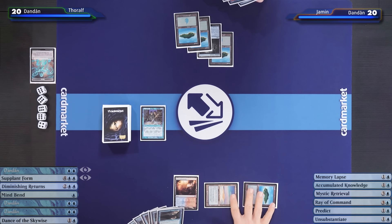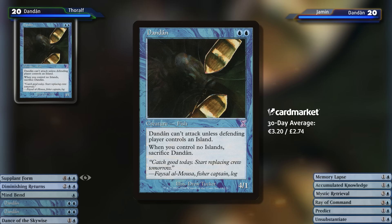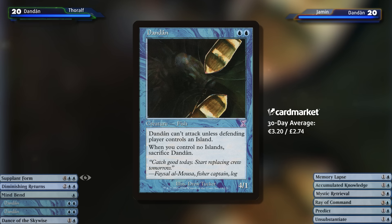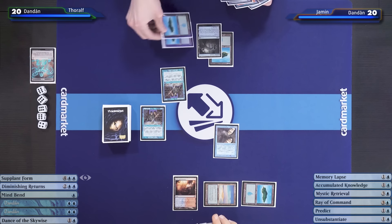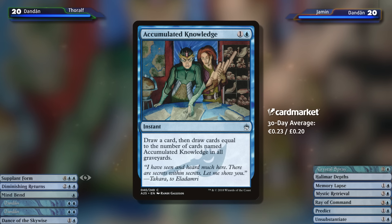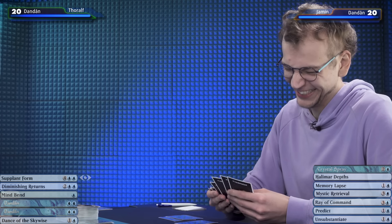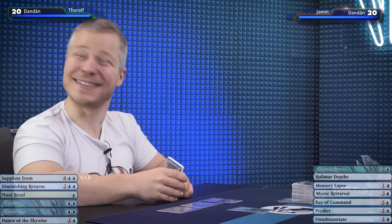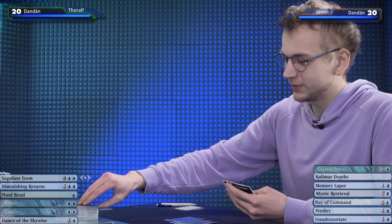I will play another Dandan — that's quite the clock. At end of turn, I'll cycle a Remote Isle to draw a card. I know what's on top and I want it. Jamin is getting ahead — he already has two more cards than I do because I had to discard to the Bounceland and he played an Accumulated Knowledge that drew two cards instead of one. Now we need to shift game plans: either put pressure on by playing lots of Dandans and attacking before he can use his cards, or play Diminishing Returns to level the playing field. Let's attack.